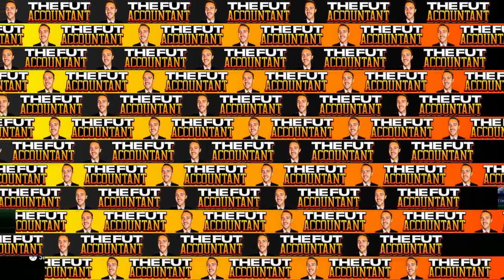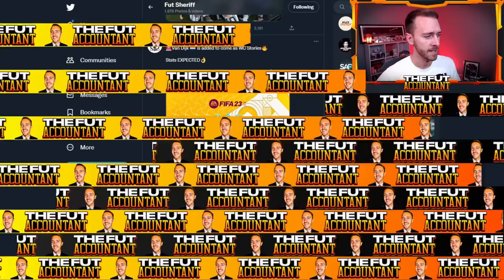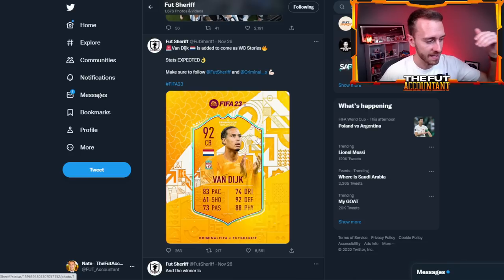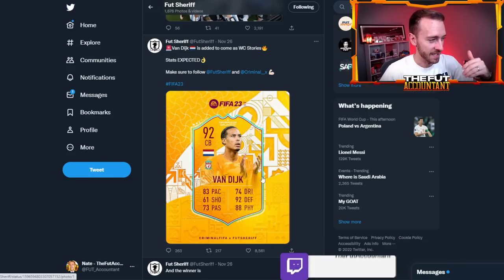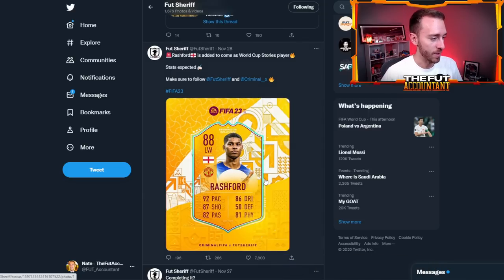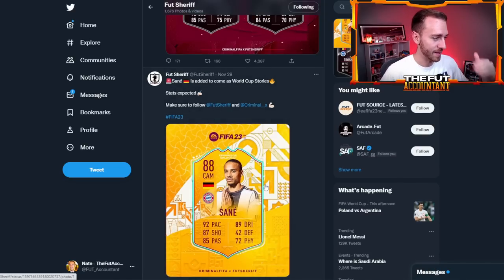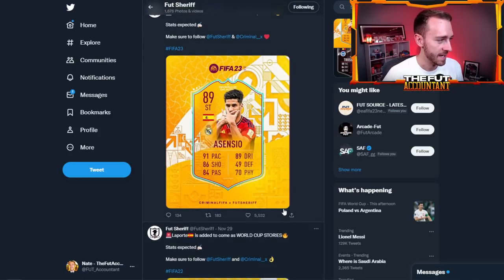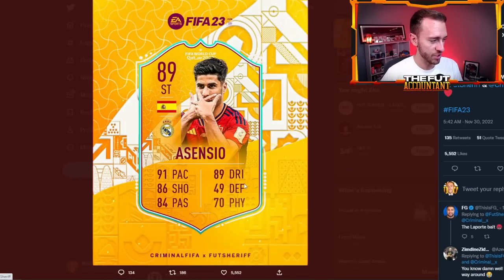Let's look at this promo. We saw the loading screen, we saw the card design that is in game. Scrolling through the leaks — you guys have seen these before — but this promo now consists of cards like Virgil van Dijk, Marcus Rashford, Sane, a Laporte card, and the most recent leak is Marco Asensio as a striker position change card. Very interesting. Another Spanish player — we've got Laporte and Asensio in here and that's a solid looking card.